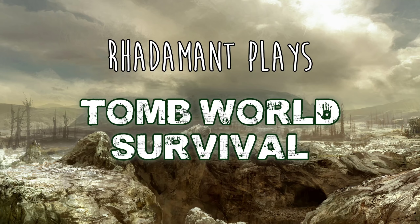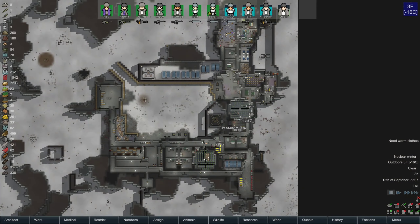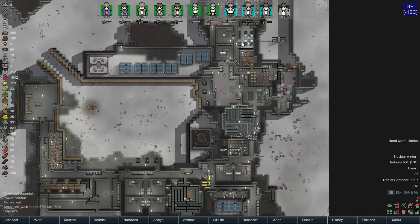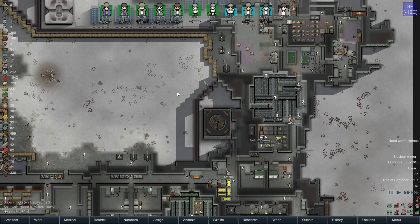Hey everybody, Radamon here. Thanks for tuning in to Tomb World Survival. I have a whole lot of feedback that I want to read off. First and foremost, I've installed a no-more-auto-roof mod that Pavel and Mathis suggested, which just doesn't auto-roof an area once you've finished constructing, so I'm not constantly fighting the auto-roofing.